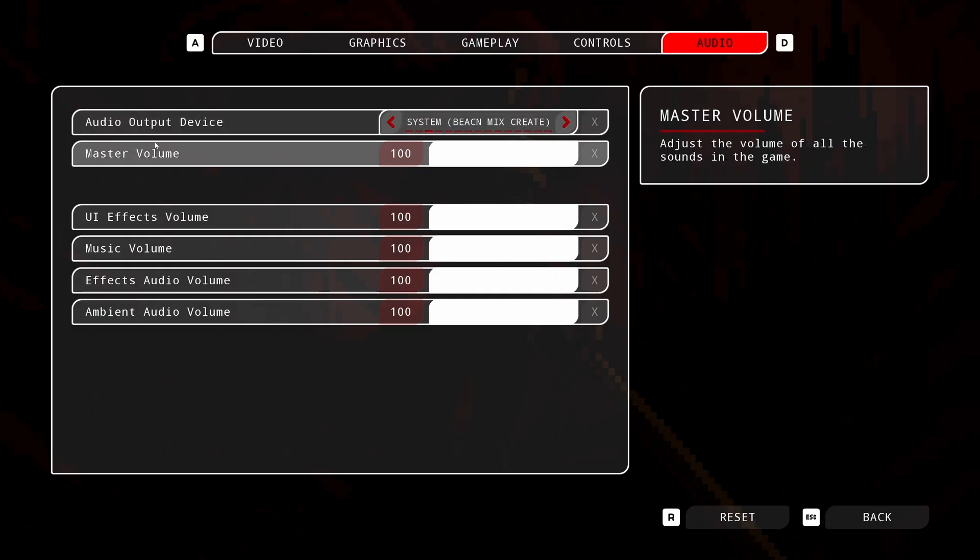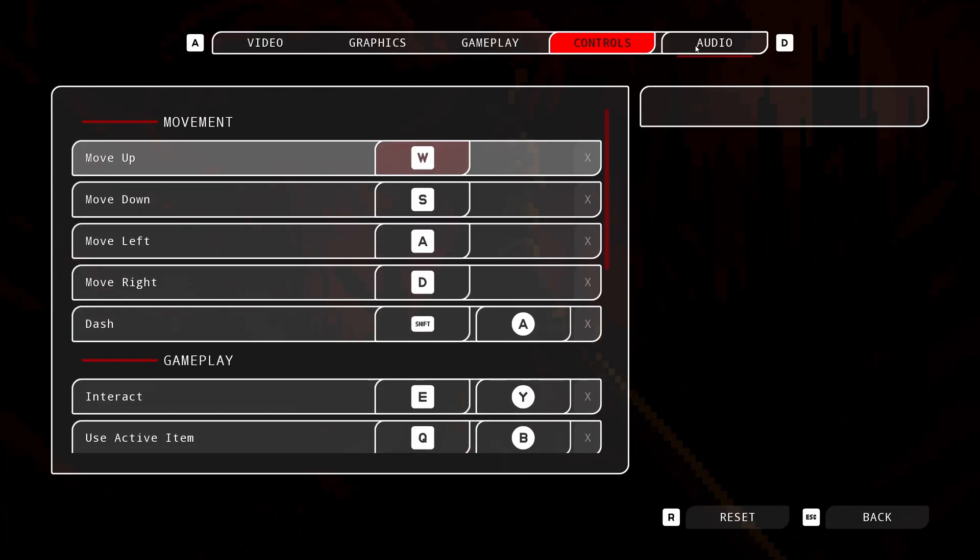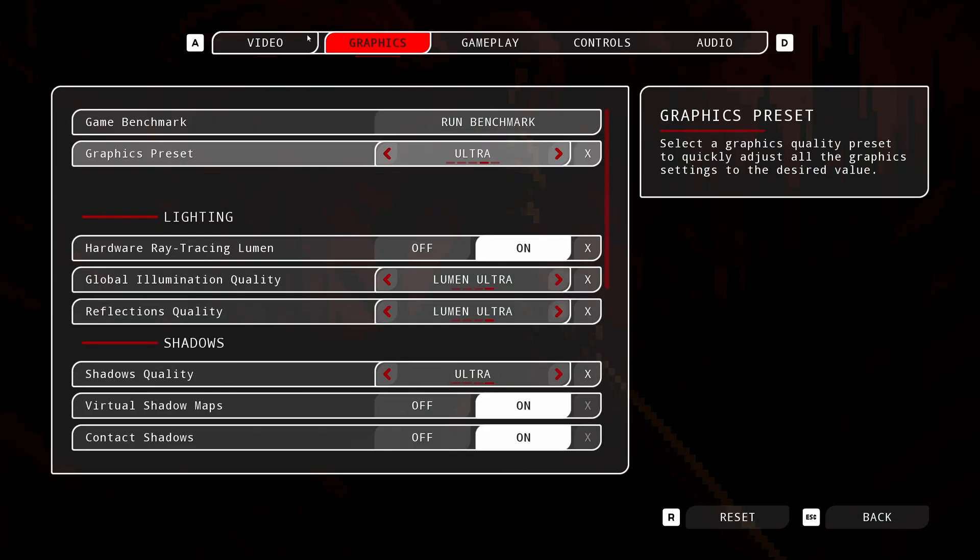There's also an audio section where you can select your audio output, set overall volume, and control different audio categories: ambient, effects, music, and UI. The music is in the game, effects cover abilities and enemies, and ambient covers footsteps, birds chirping — things that just exist in the world rather than being a specific effect or ability.